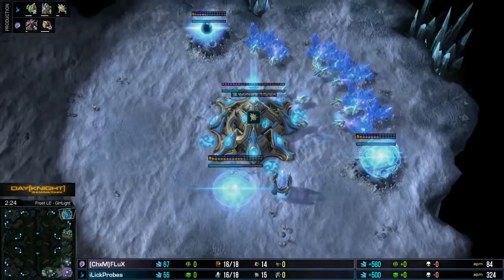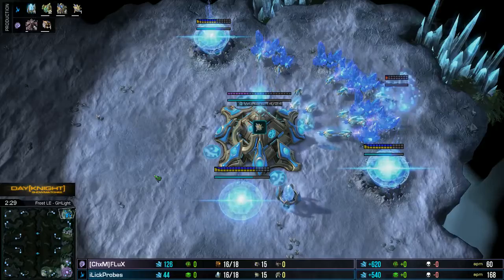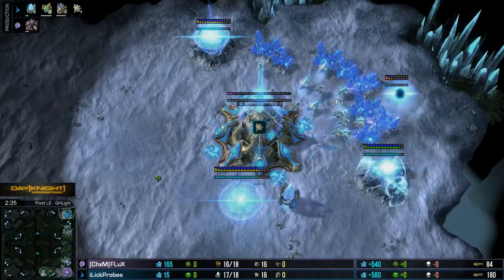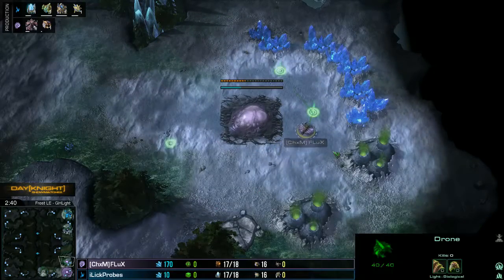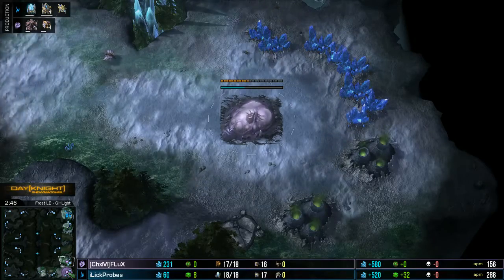Unrelated, but I really like how the probes look in this color on this map. They look pretty sweet — all icy and everything. Especially if you get that corner. All the main bases are all kind of polar, snowy.